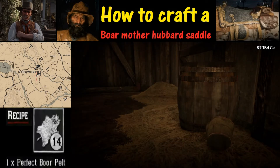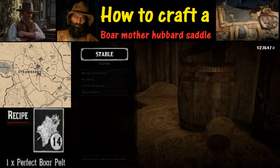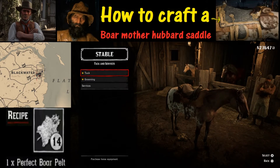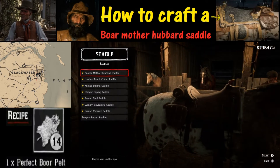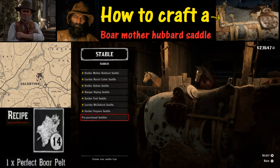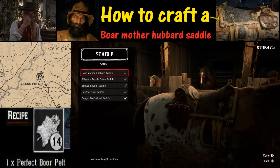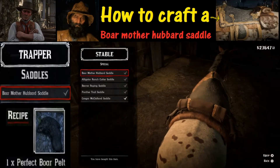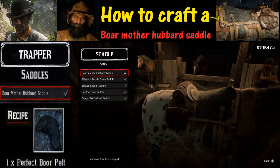Now that we are inside the stable, we are going to want to go to Tack and Services — item number three — and select X. Select Tack, the first item, then hit X again. Go to Saddles, the first one, and go all the way down to the bottom where it says Pre-Purchase Saddles. Select it with X, and we are going to the first one, which is the Boar Mother Hubbard Saddle. Hit X and we will equip it.